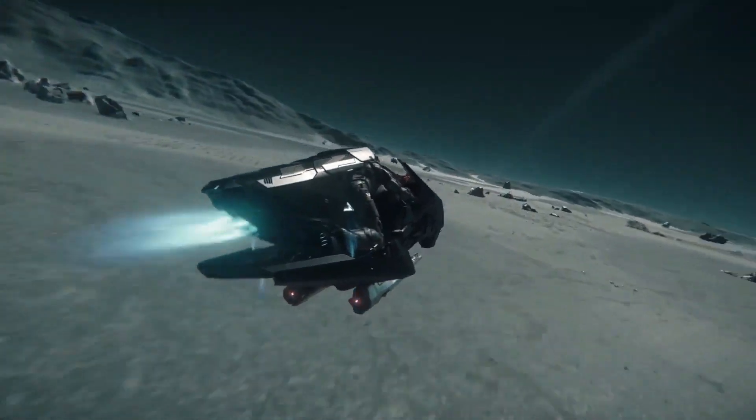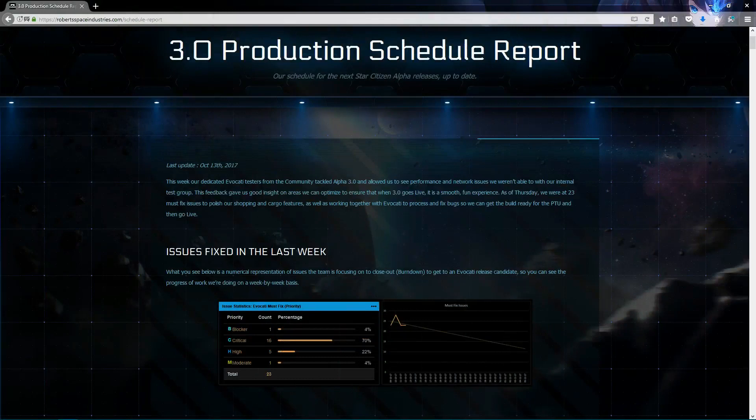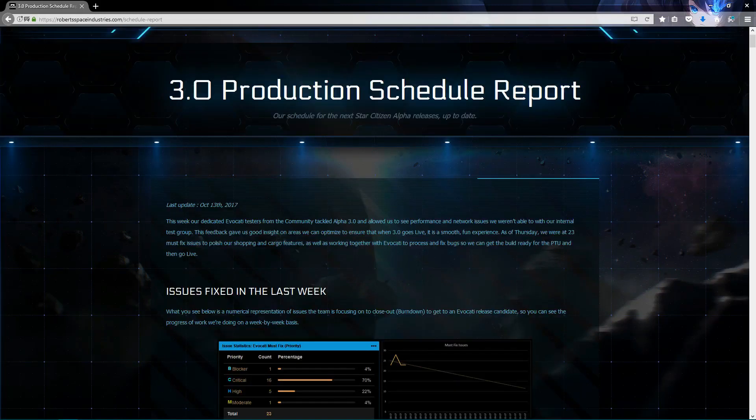The focus of this new burndown phase is the shopping experience, and there were 23 mass-fix issues by the time the burndown was filmed. The number might be higher or lower by now, something we will only learn next Thursday with the new burndown, until the developers can ask the Evocati testers to focus on the shopping and general cargo experience. Overall, it seems we have very good progress, and developers are dealing with bugs as fast as possible.